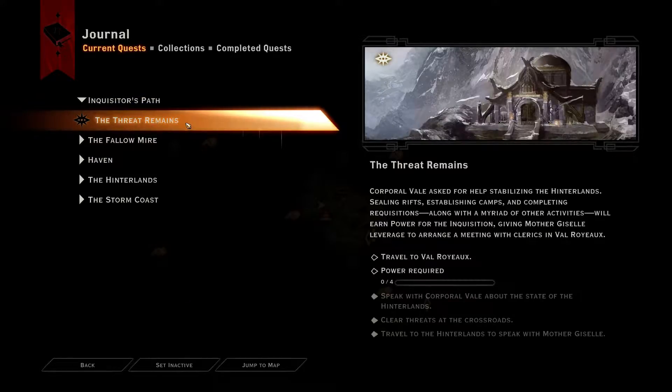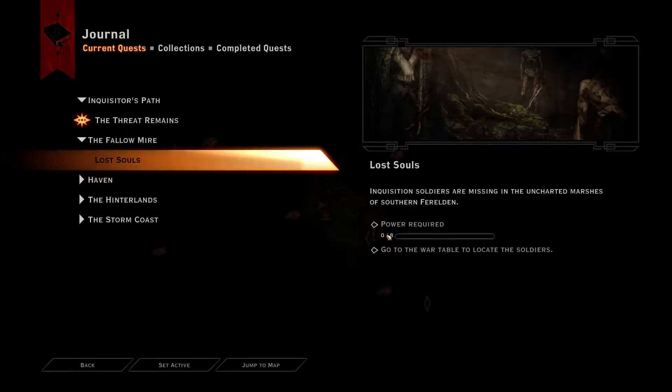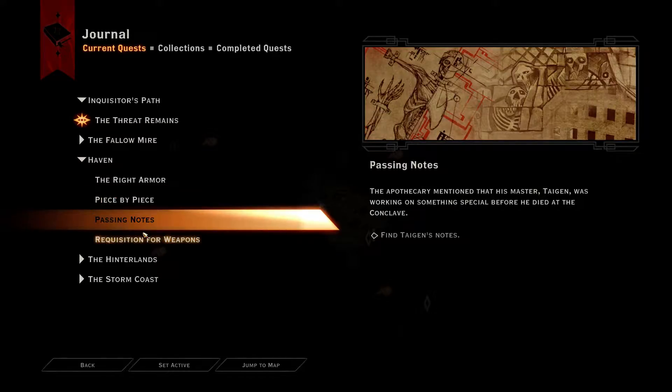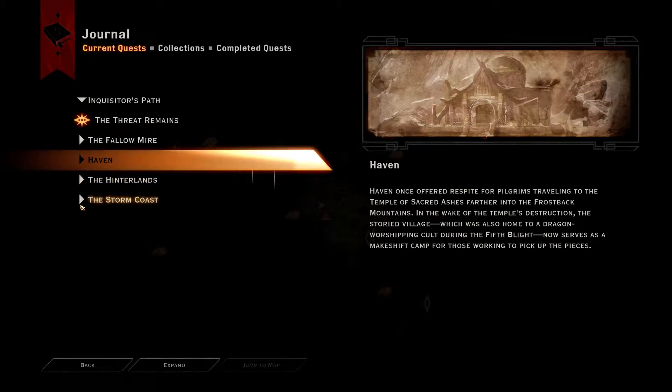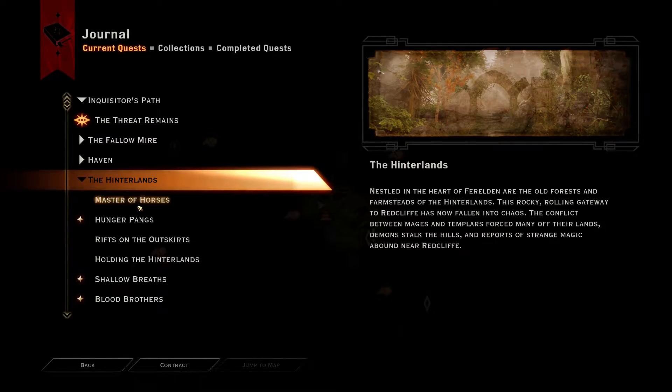We have a main quest here. We spoke to Copper Vale and we should travel to Val Royo, but we need four more powerpoints for that. Thallomire needs eight powerpoints. Haven is where we started out. The Storm Coast — we need four more powerpoints and we have zero. We are currently in the Hinterlands.